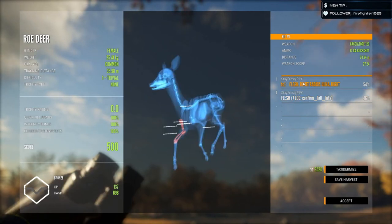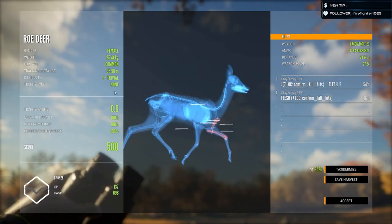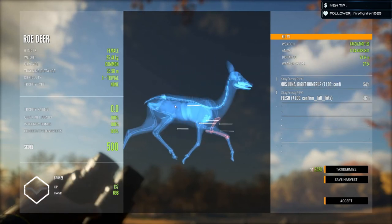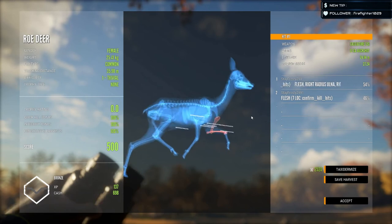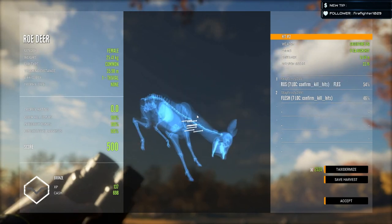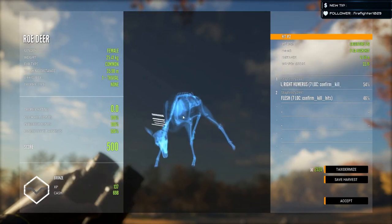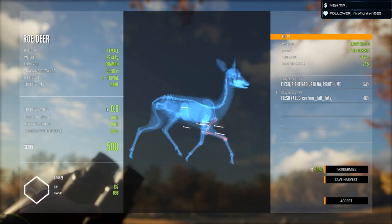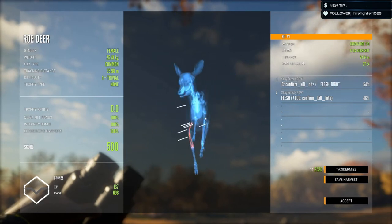Seven confirmed hits. Okay, so here we go. I expected the 12 gauge buckshot to at least penetrate. But it did give it integrity and 100% quick kill — just now noticed that.